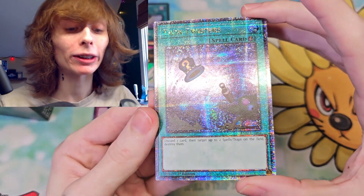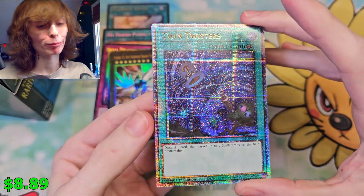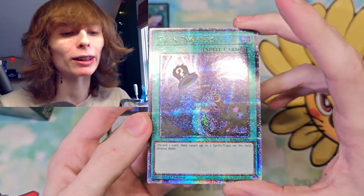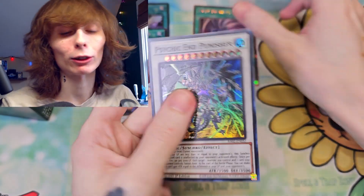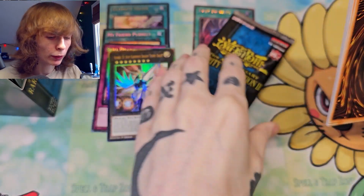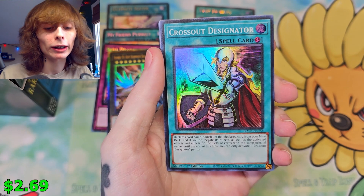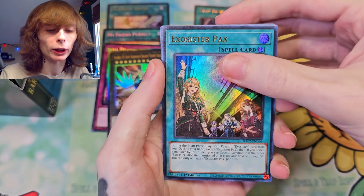Our first Quarter Century Secret Rare is Twin Twisters — which, honestly, not bad. You want the IP Masquerena and the Access Code, but Twin Twisters is pretty dope. That is an OG card — I love that, that is fantastic. And another Psychic End Punisher. Did they up the amount you get? I really feel like I'm getting more than usual — maybe I'm just remembering incorrectly. Another Crossout Designator, this one just as a Super.